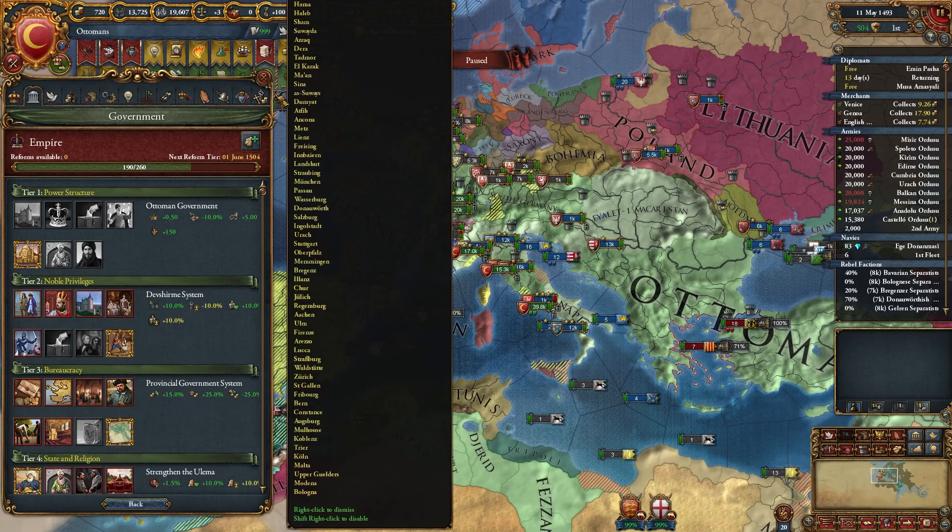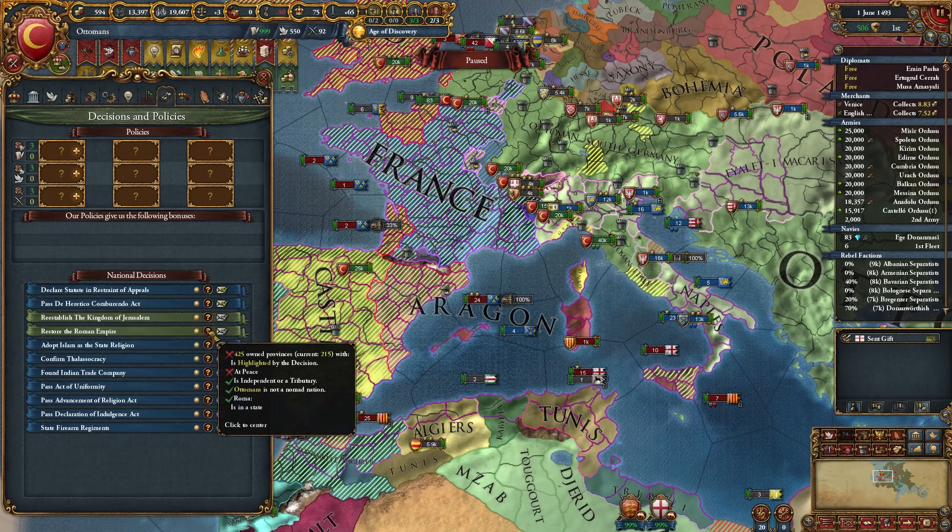Just to give you an idea of what we're going to have to do in the next four years: I'm at 215 of 425 provinces. So within the next four years, I'm going to need nearly double the provinces I currently have.